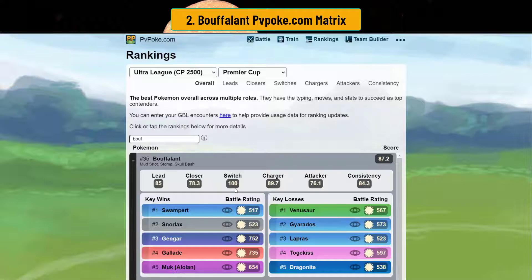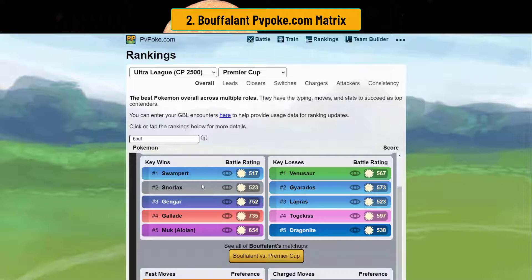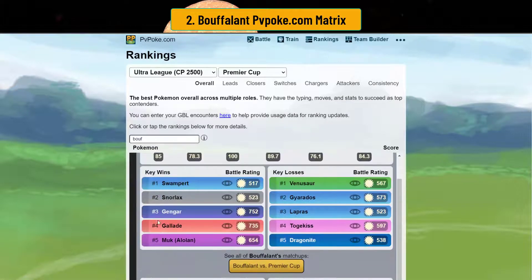I'm guessing it's because it takes on the meta really well. Anything that can beat Swampert, Snorlax — Gallade is a really common safe switch, and Alolan Muk is also common on some teams. It has a really interesting profile.